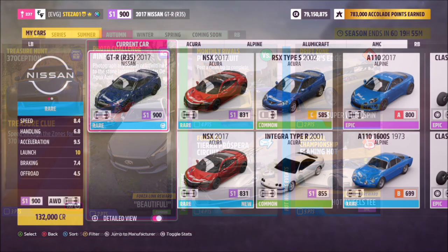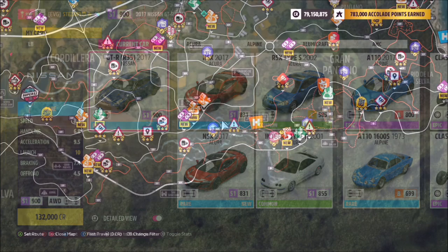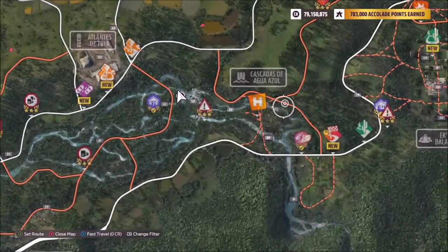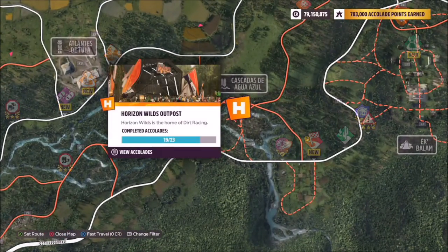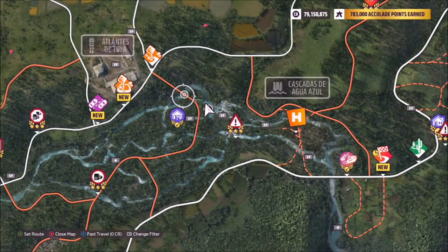This is really easy to do. First of all, pick out any Nissan or Infiniti car — I went for the Nissan GTR R35. As for the location, Cascadas de Iguala Azul is basically by the Horizon Wilds outpost, but the actual stone lanterns are further over to the left.